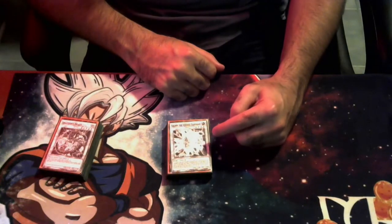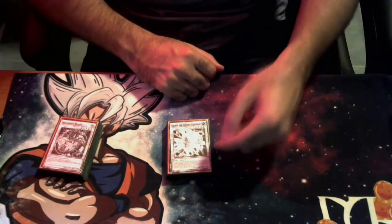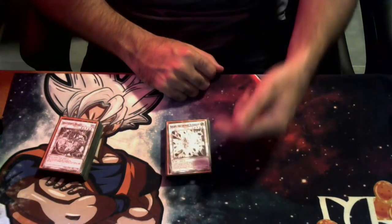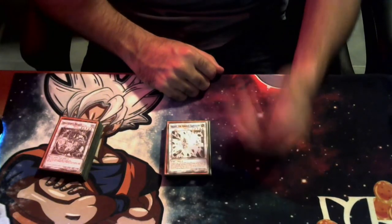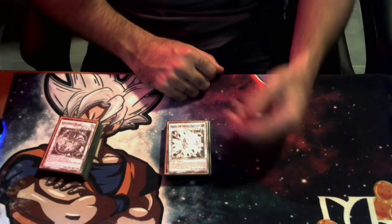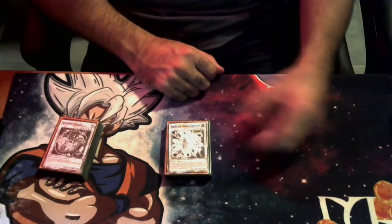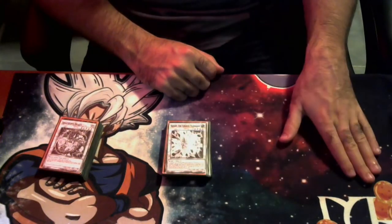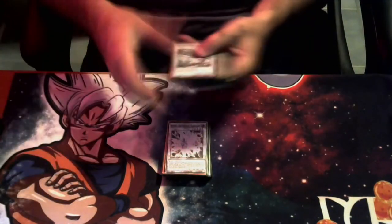We're playing three copies of Mudora — you discard to get a Gravekeeper spell or trap. We're also playing three copies of Kelbeck the Ancient Vanguard. Kelbeck can bounce an opponent's special summon monster when they send cards from hand or deck to grave. It also mills five from both players whenever it's sent from hand or deck to the graveyard, and if Exchange of the Spirit is on the field or in your grave, you can set a trap from your grave to your field.